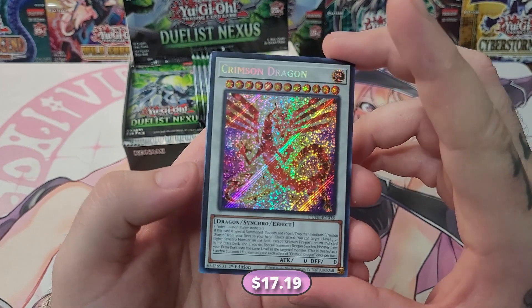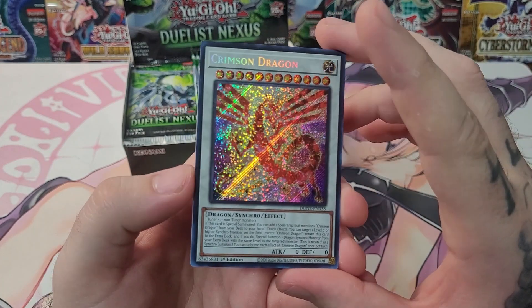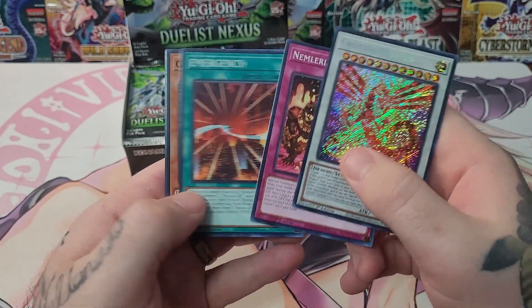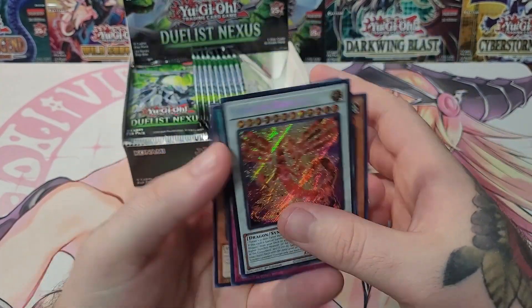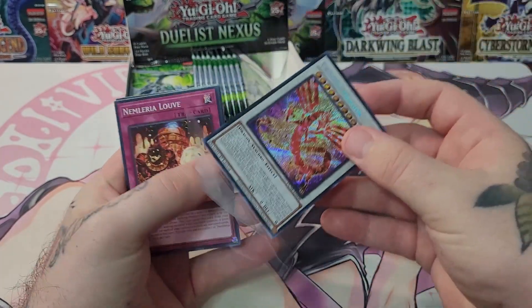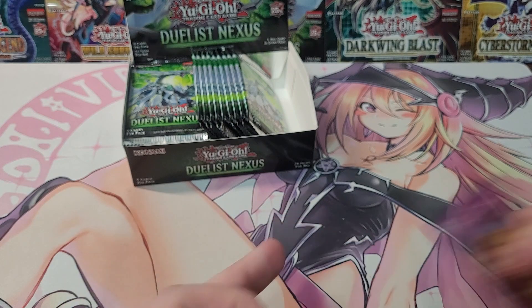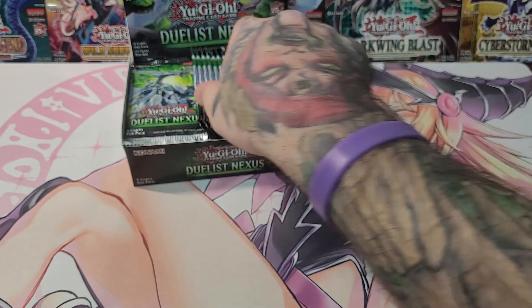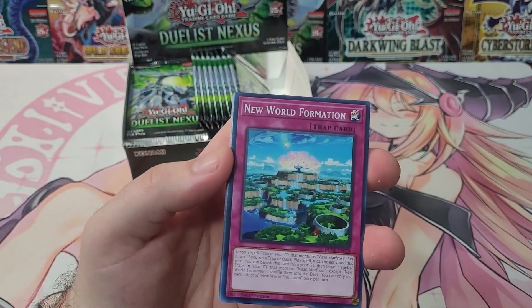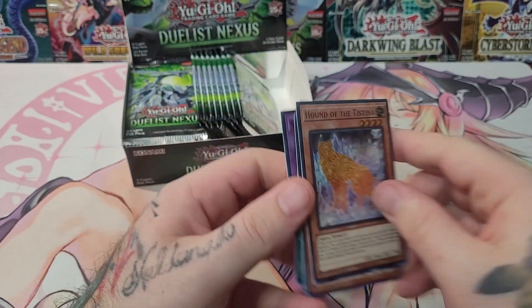And there we go — a Crimson Dragon! This is the second best secret rare in the set and it looks really good. I've actually been using this card quite heavily lately in the Mana DM deck. It is a really, really good and interesting card. That is beautiful. Let's sleeve that guy up — that is a good pull. We are already doing really well. We already got the secret out of this side, so no secret for the rest of these packs, but I still need one of the supers. And still, we have not gotten a Torrid yet.